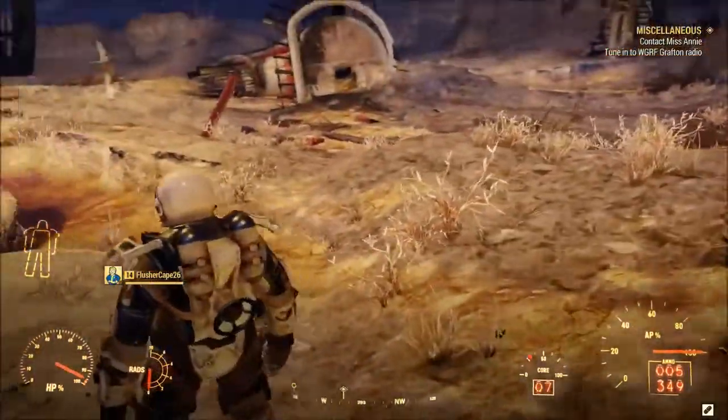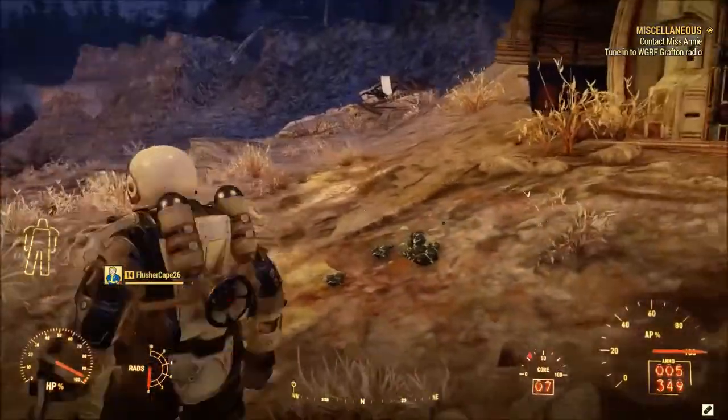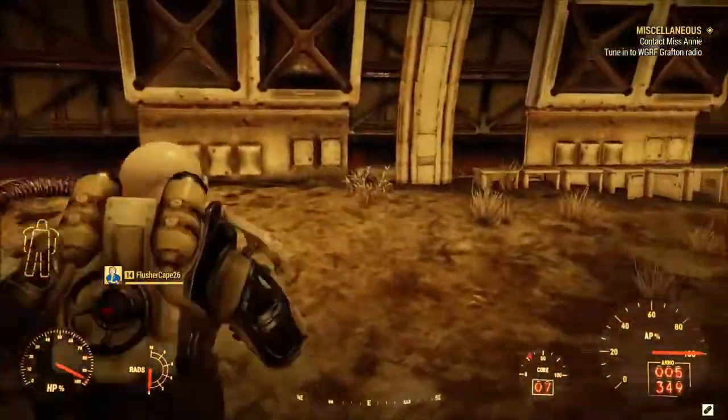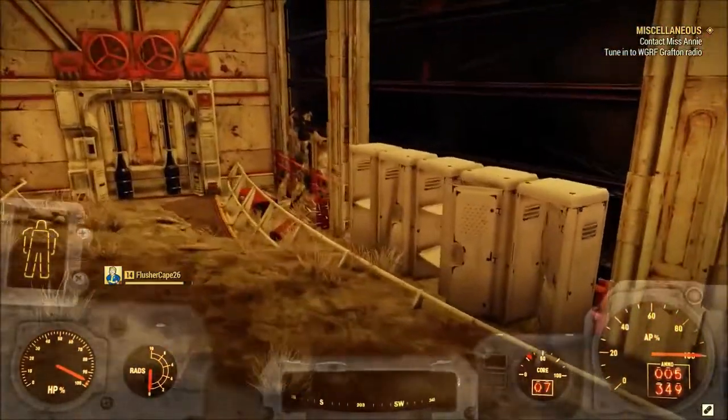There's going to be a piece labeled C7 — that's the storage unit. So again, come to the opposite side. You have to put your door code in, and then once you get in here, we've got the lockers right here.